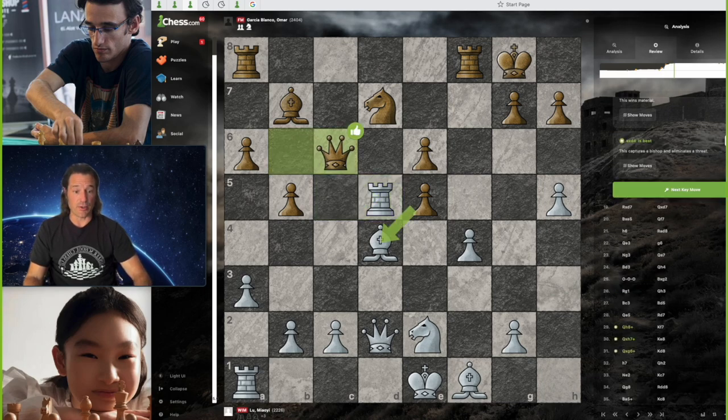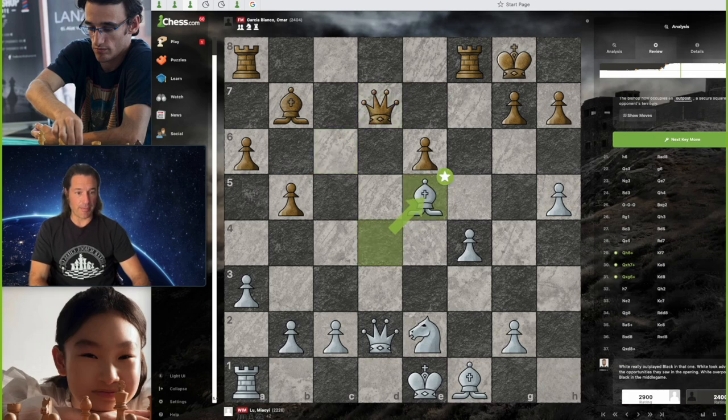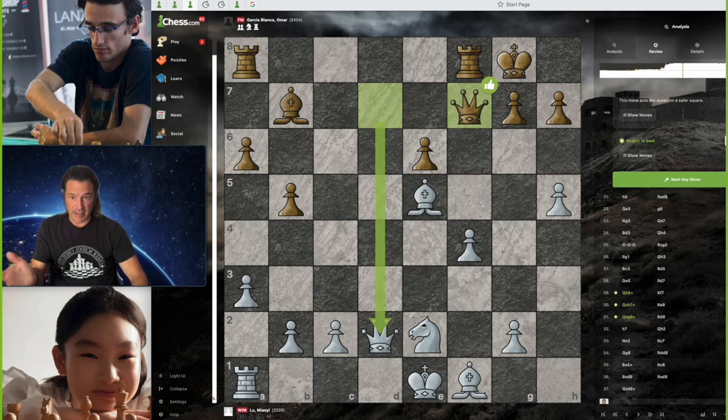We have queen to c6 by Black, which is an excellent move. Capturing the bishop might also have been a good way to go. Lou Malhi grabs the knight on d7 — best possible move — and now we have queen captures on d7 by Black. Lou Malhi picks up the e5 pawn and she's now up two points. This is an issue a lot of students have trouble with — when you're up material, you'd like to trade. So Lou Malhi is perfectly fine with queen takes queen. She'd have to capture back with her king, but she's up two points and winning.